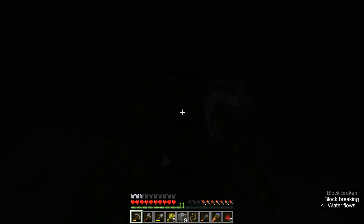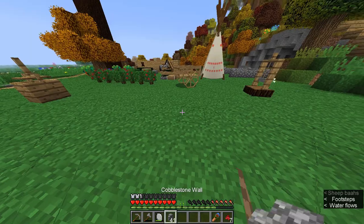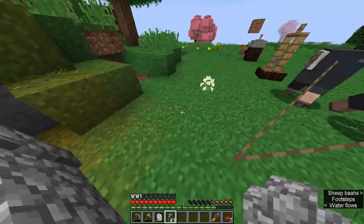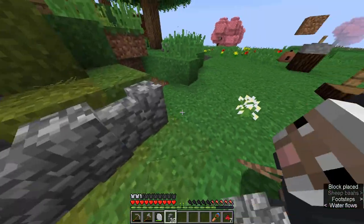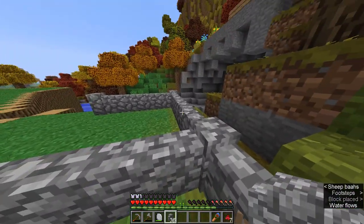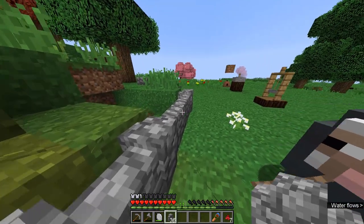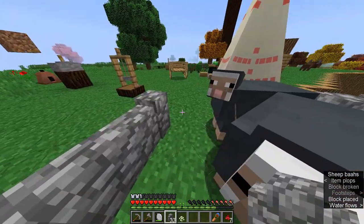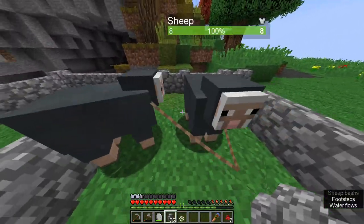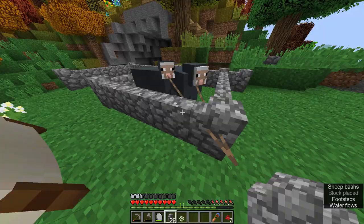See you guys in a bit. So we found a little pen just over here, and we're also gonna set up a sheep farm because I'm running out of string a lot of the time. I need some kind of way to keep on getting it, and I think sheep are the way to do it. One, two, three... I think that's good, I'm just gonna put you guys in there.